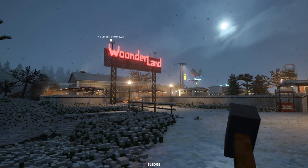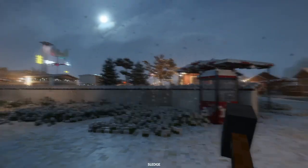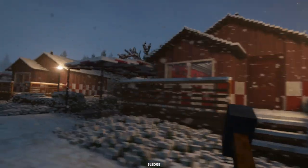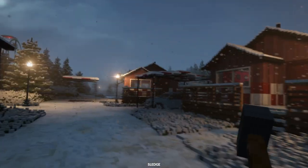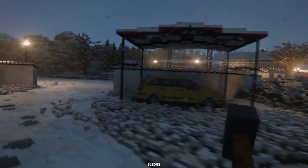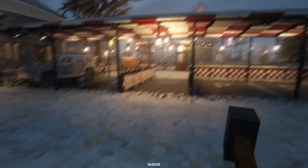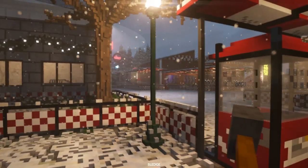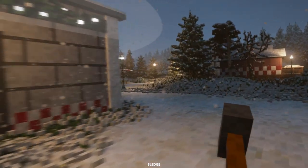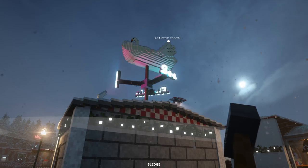We're walking in a winter wonderland. We've got things to wreck — let's have a look around. There's a bunch of cabins and whatnot. Should we go in through the main entrance? That would make sense. So that sign needs to come down, parking lots and whatnot. Here's the actual entrance, all themed. That's nine meters too tall.